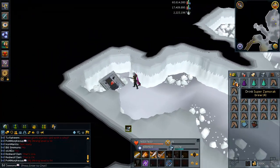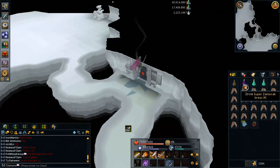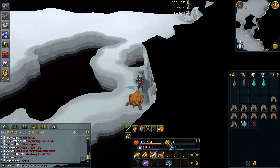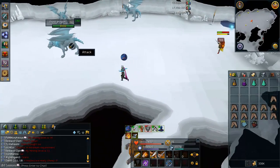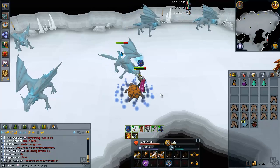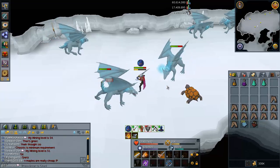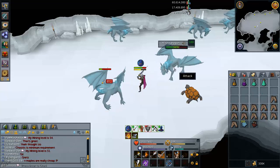So what I would advise: if you don't have Super Antifires, just do what I do in this situation. I drink a regular Antifire and I pray magic and the Dragonfire only hits like 100s — it's really not that big of a deal. That's what you want to be doing. Also make sure to bring a lot of food with you. The reason you want to pray magic rather than Soul Split is because it makes the Dragonfire hit a lot less — typically around 500 to 600 versus the 100s while you're praying magic.